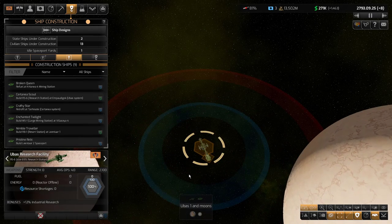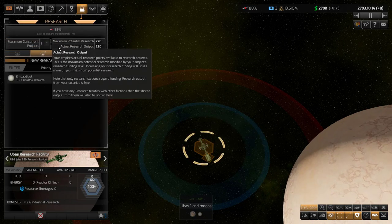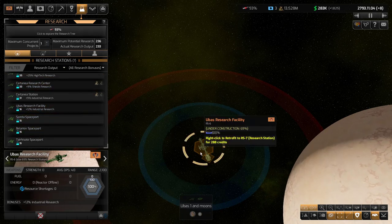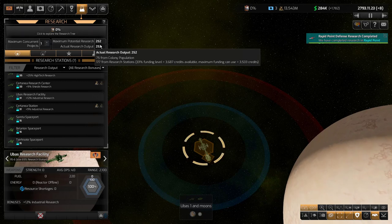This is industrial research. Almost done. I go back to research — I'm at 220. It just upped itself as the new research station came in — there it goes, 31 more. Now I'm at 252. That's great, that's really good. And with my bonuses, this should go pretty quickly — 5.89 years is going to take a while though.